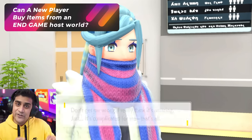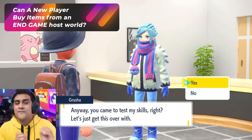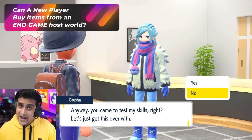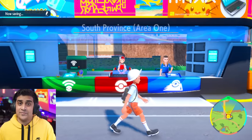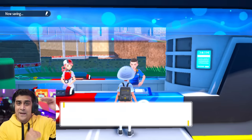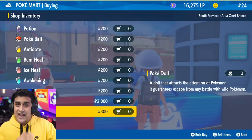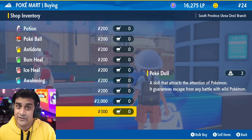If you join an end game player's world, can you buy the items from that world's PokeMart? You cannot. If you go to the PokeMart and look at items, it's going to be your own world's items. I had the base items from having not completed any gym battles at all, while the Violet player had a huge list because they completed everything.